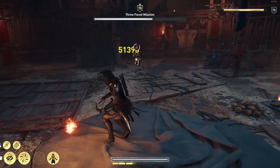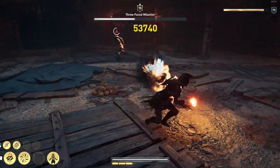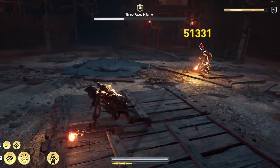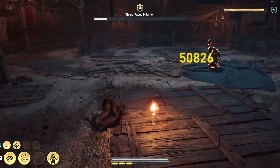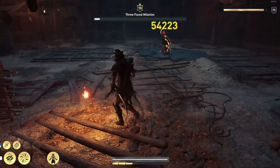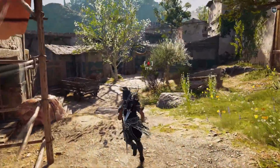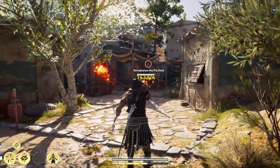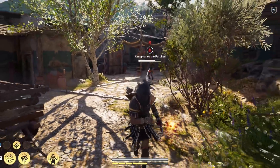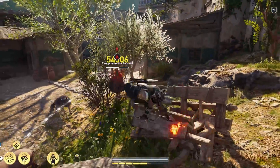So what makes this build work this way? Well first we need to understand what causes the fire damage over time effect, and that's connected to the elemental buildup perk. When you hit an enemy with either fire or poison weapons or arrows, you'll notice a circle appear above their head. Once that circle is filled with a white bar all the way around, the enemy starts to take damage over time by either fire or poison. What fills that bar up quicker is elemental buildup. This build focuses on high elemental buildup to get your enemy quickly on fire, and then high fire damage to melt them over time as quickly as possible.